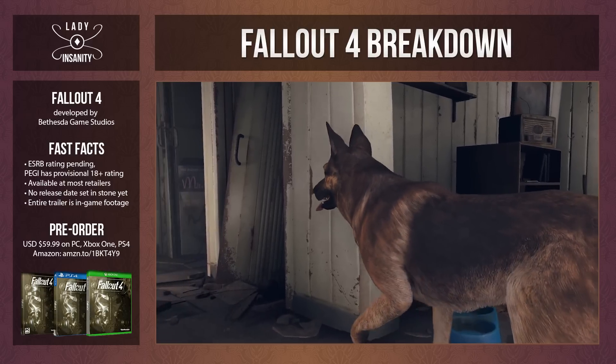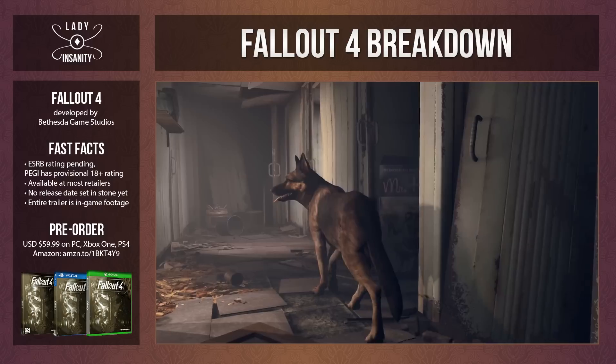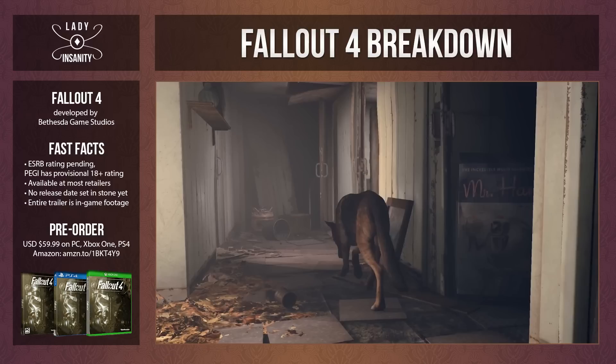The Mr. Handy box is lying in the corner behind one of the sliding doors — not a normal swinging door, curiously. Leaves on the ground, tiles scattered, paintings down. Just your average day. The same amount of decay that we saw in Fallout 3 and New Vegas, so I imagine we're not far off from the same timeline.